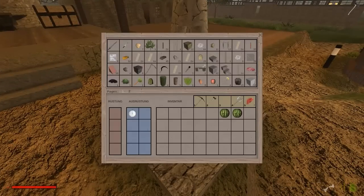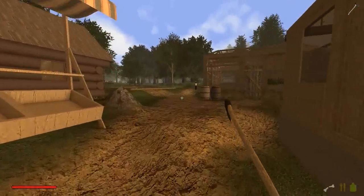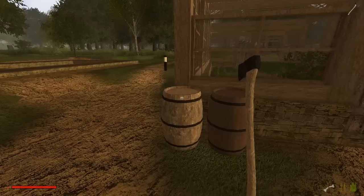Ich habe hier mal in die Kiste unseren ganzen Kram reingepackt, was wir so erbeutet haben. Wir nehmen uns die Axt mit und ich glaube auch noch ein Schwert. Dann gehen wir uns noch ein bisschen Nahrung einsammeln. Wir wollen uns die neue Welt mal ein bisschen angucken. Natürlich ein paar Setzlinge einsammeln.